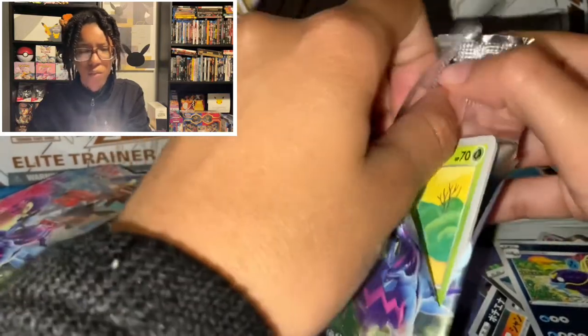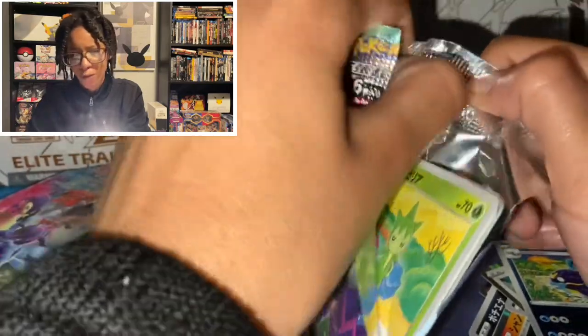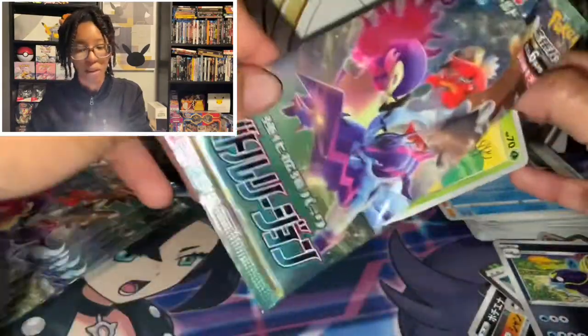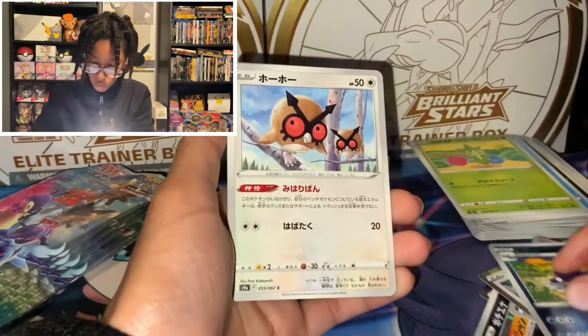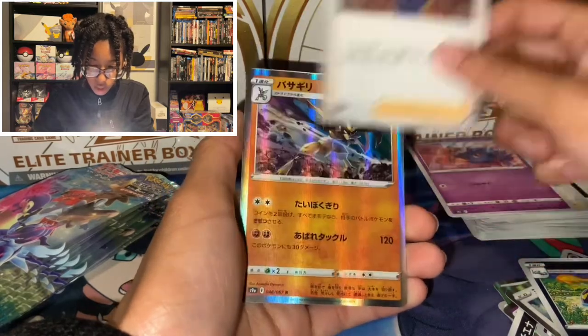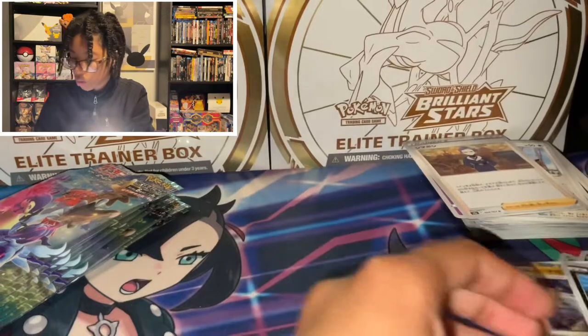Also, if you encounter a Whiscash or a Barboach, they are actually hostile — they will use Mud-Slap on you. I almost fainted to a Barboach and a Whiscash — out of nowhere they became hostile. Cards: Roselia, Hoothoot, Misdreavus, Wyrdeer, Hollow Kleavor, and Reverse Holo Hisuian Qwilfish.